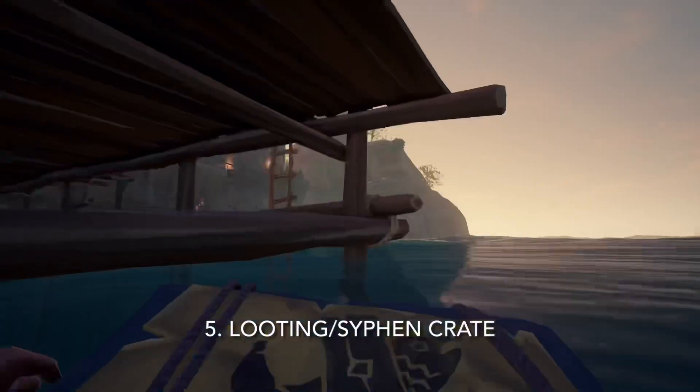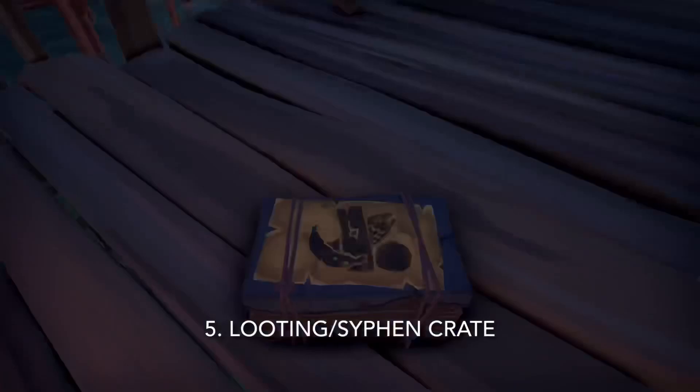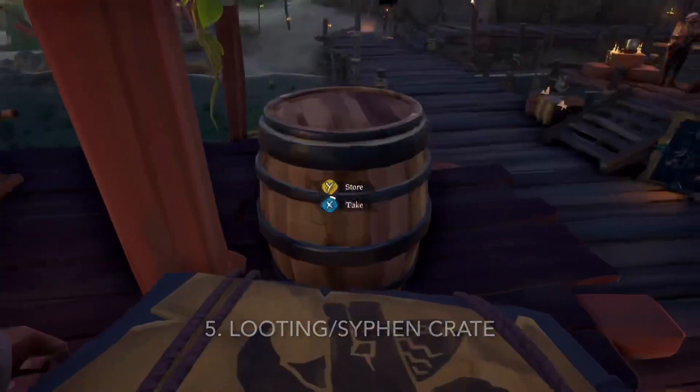The fifth use is a looting or siphoning crate. This is basically just a crate that you bring to an island or another ship to take their supplies. This avoids filling up a crate you have another use for, so you can keep things organized by keeping a spare crate specifically for looting.